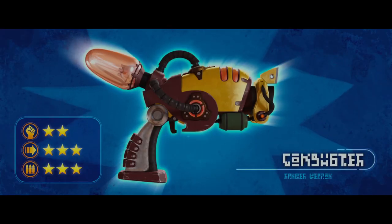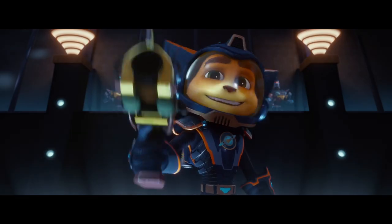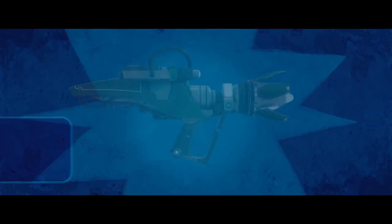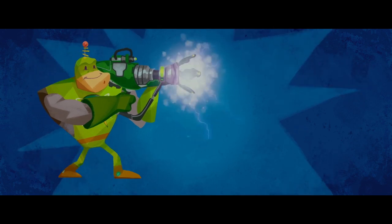The combuster is the backbone of the ranger's arsenal, allowing you to hit targets in a short to medium range. The Alpha Disruptor fires a deadly stream of plasma, allowing you to hit multiple targets at once.